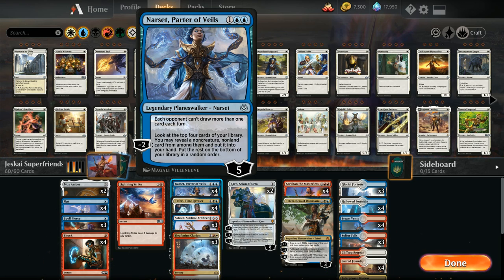Narset also has a very powerful static ability saying each opponent can't draw more than one card each turn, which can shut down opposing blue decks.